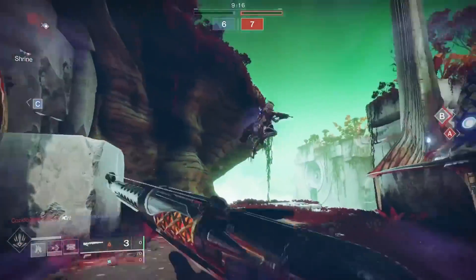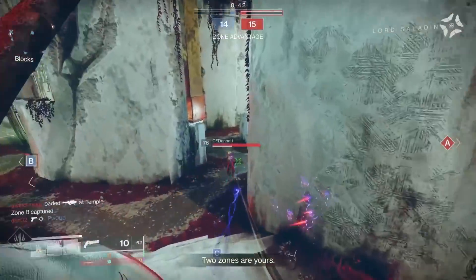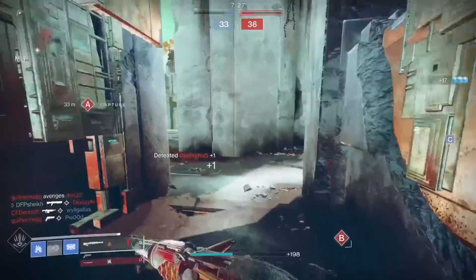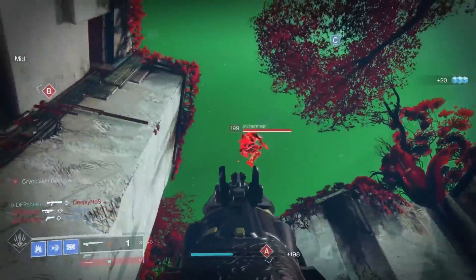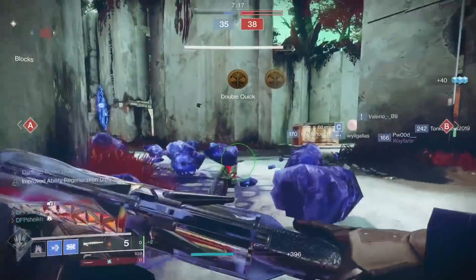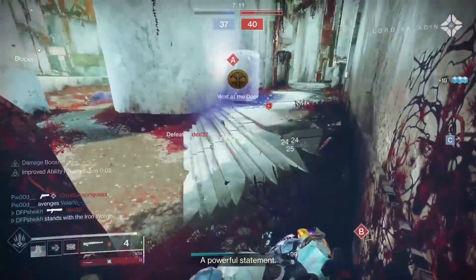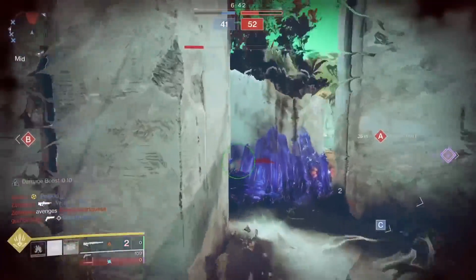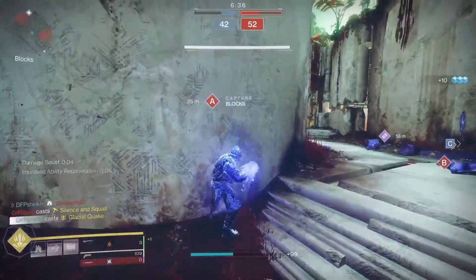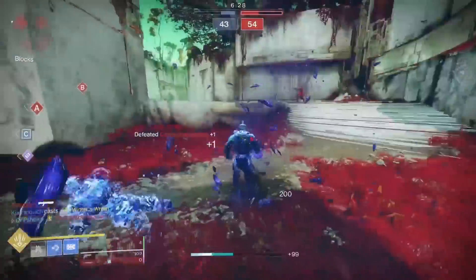Right off the bat — do I think Armamentarium is good? I do, but there are other exotics that are definitely better. If you're trying to spam grenades, I think Heart of Inmost Light is far superior. That might be confusing to hear because Armamentarium gives you two grenades, but apart from the beginning of the game you're probably never going to have two charges up and ready, especially if you're using grenades at any frequency — which you should be, given how broken destroying crystals is.